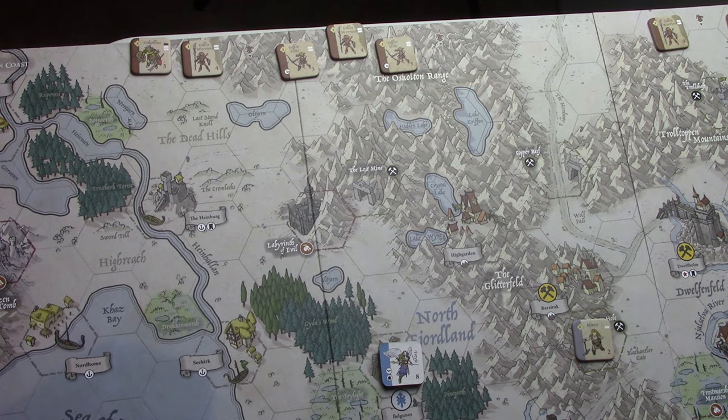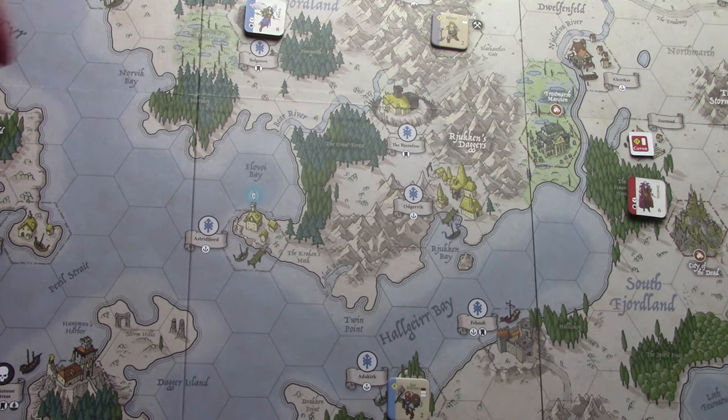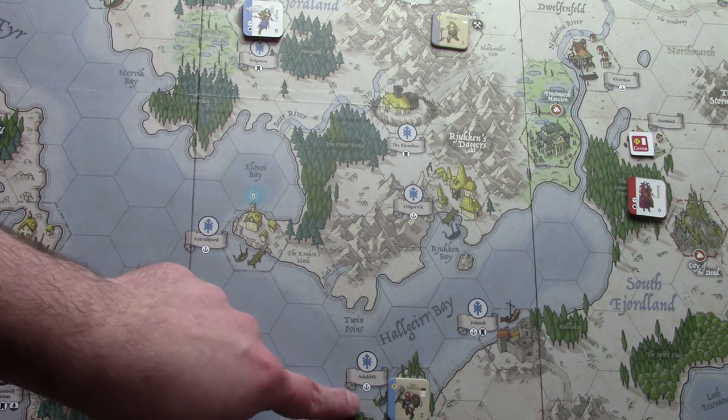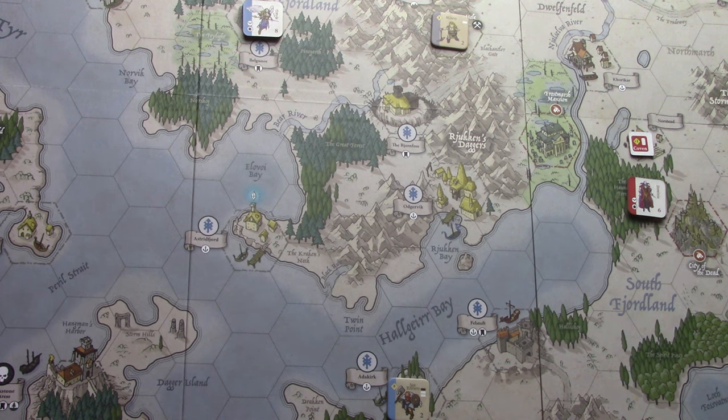There are a couple of easy targets here. Fjordland doesn't really start with a lot of gold. We only have two Fjordland units on the board — Freeholders with a Hero here, and some Sea Reavers down in Atikirk. There are a lot of undefended territories, and their income is pretty good, so they'll be able to build some units up. It's just a matter of how much the Goblins can take.